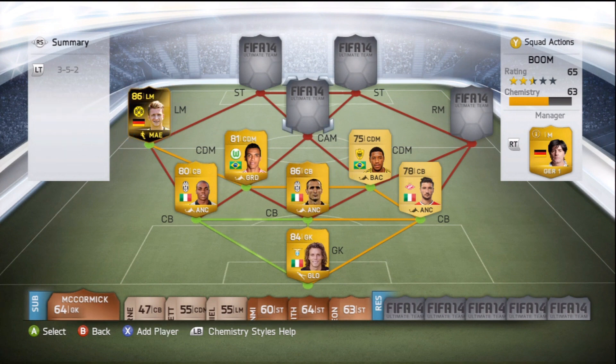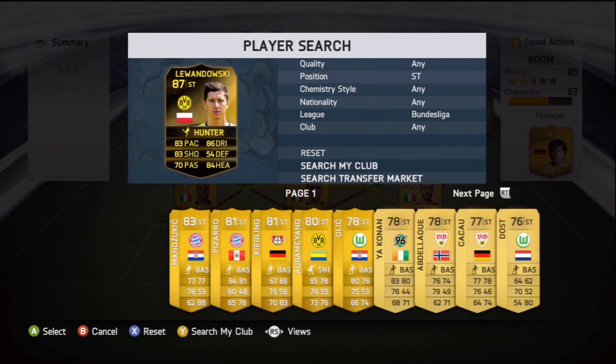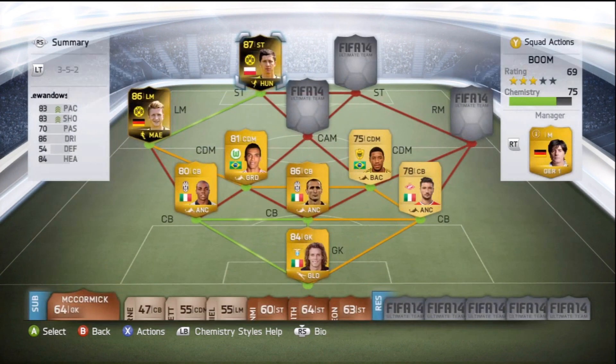We'll move on to the striker now, keeping in the Bundesliga - it is going to be in-form Lewandowski. I paid 313k for this guy. He's a bit hit and miss for me personally - I much prefer the other striker for the price you pay, but he's a fantastic striker. He doesn't feel that much better than his non-informed, which is a little bit of a letdown, but he's not that expensive considering his inform is over 100k. 313k is not too bad and he's probably gonna drop as well, so he's not bad - I'll give him that.